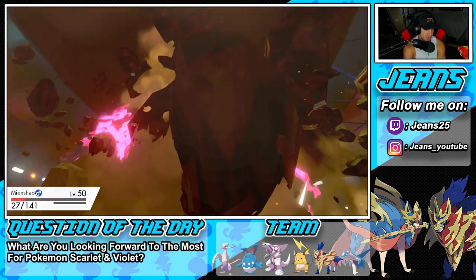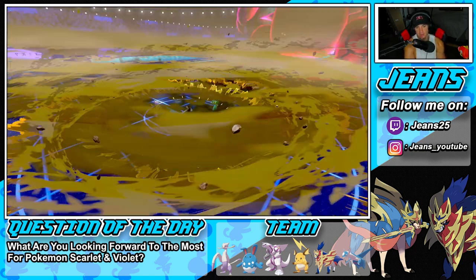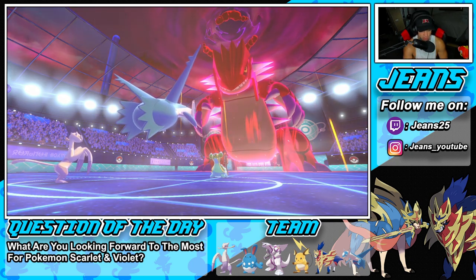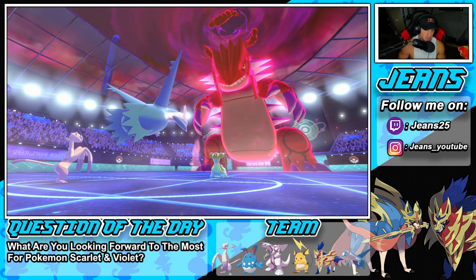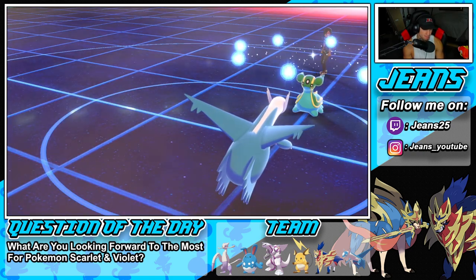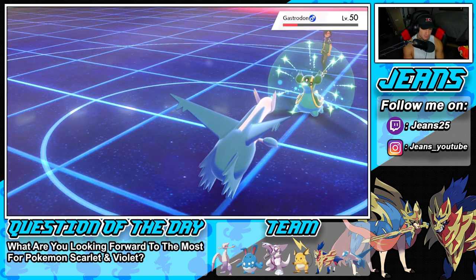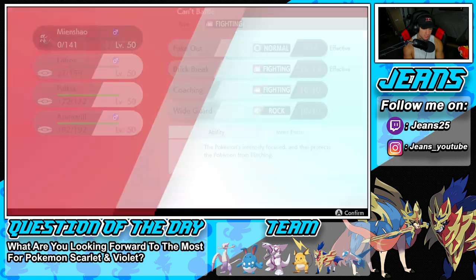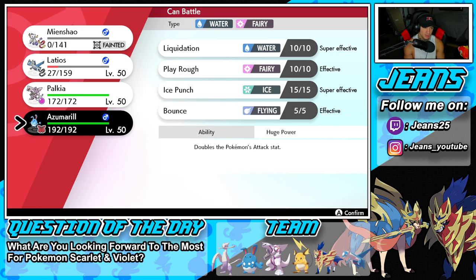He takes out Mienshao with Max Quake. We're going to bring out Azumarill — or do we Dynamax it? I think Azumarill would be a tad better here. We're thriving — he's definitely going to swap in Gastrodon. I'm going to bring out Azumarill. Azumarill is just coming to play. I could set up rain.